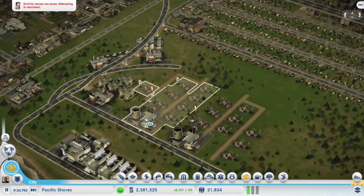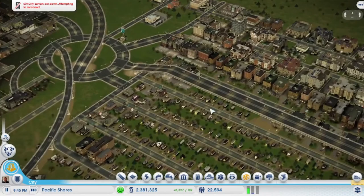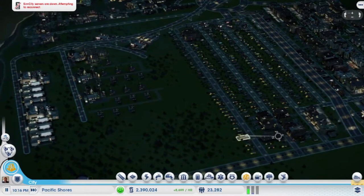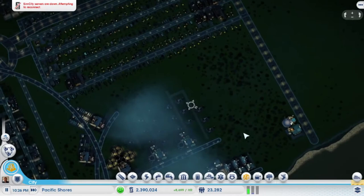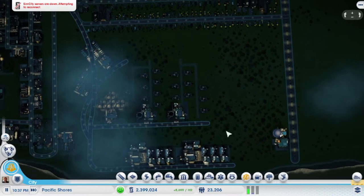We must have gotten some people working. My specialization is going to take all this space, so I have space for eventually more residential and commercial there — not too close, but there. Remember, the wind is blowing that way, so people can live here and not worry about air pollution.